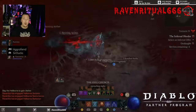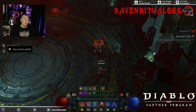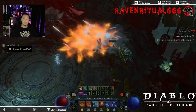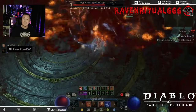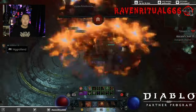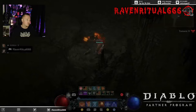Pretty much the gameplay is: hold Fireball, point and click, rotate your barriers, and when you can cast your Familiars and get your Lightning Spear up to apply Vulnerable. We have Frozen Orb equipped as an enchantment to get Vulnerable because I didn't get Lucky Hit chance to apply Vulnerable on an Amulet, and overall it just feels really good to play. It's quick for boss farming and just so much fun.